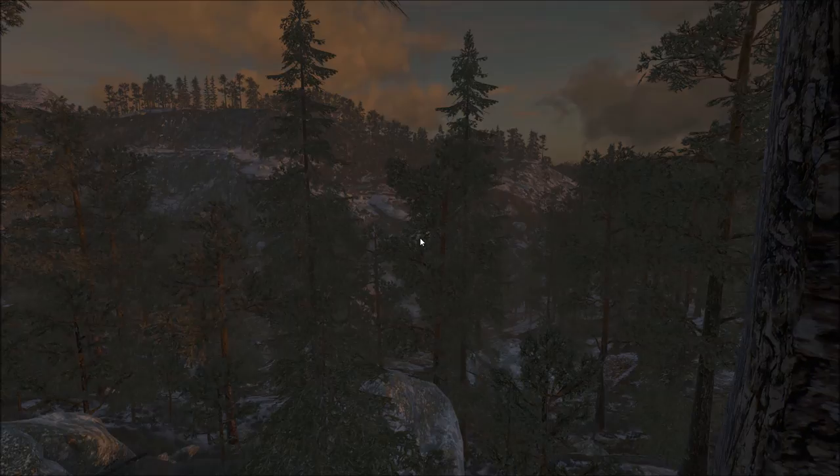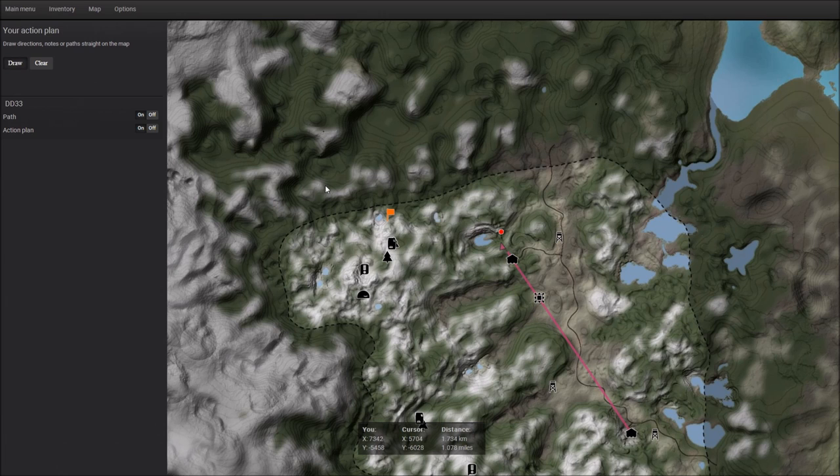This is where we're at. We're hunting over on Helmodel now, because I've actually killed more 200 plus bull moose on this map than any other map, even Whiteram Ridge. Whiteram Ridge has some pretty big bulls in it, but this map, if you find a big one, you're definitely going to find a trophy moose.